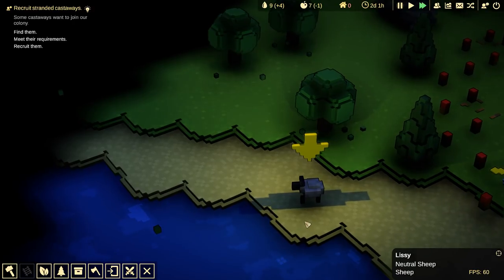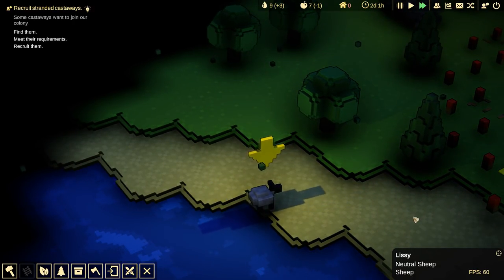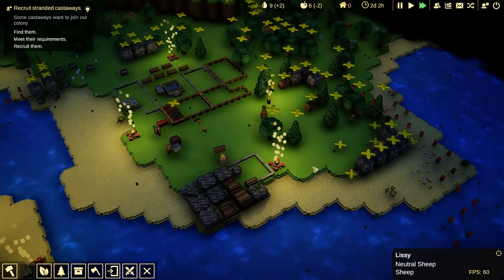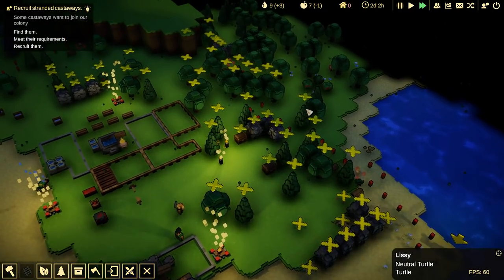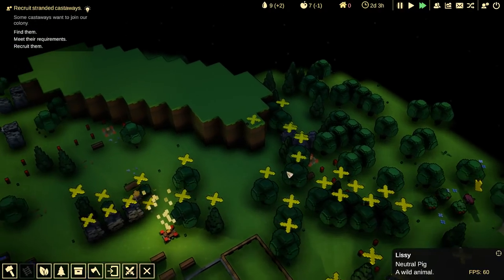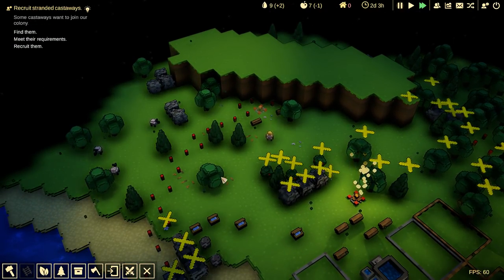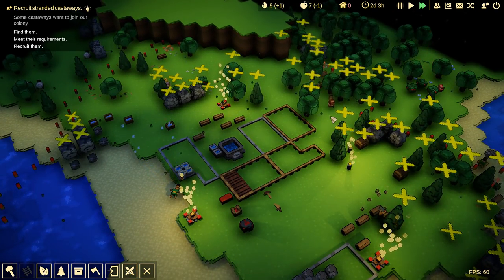Oh, there we go. We have a sheep — neutral sheep named Lissy. She doesn't want to get involved in any sort of wars. There's a worm running around there as well. And we can eventually recruit some of them. There's a turtle over here, also named Lissy. Very common name in the animal kingdom. We have another pig over here — Lissy the pig. Very neutral. It's like a Joe Smith, I guess.